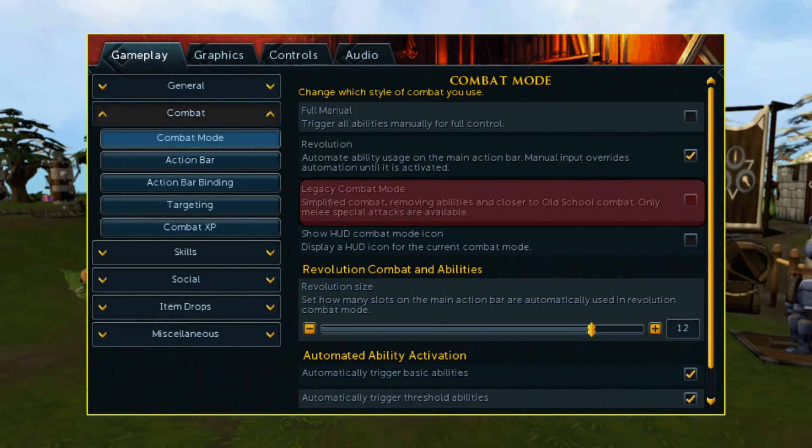Legacy combat mode essentially just removes abilities altogether and makes it much closer to the old school combat style with tick-based and turn-based combat. This isn't the best way to do combat — you can't get the highest DPS. It is, however, good for some things like revenants, but for the most part legacy combat isn't that great.